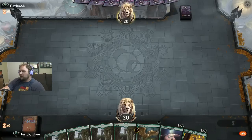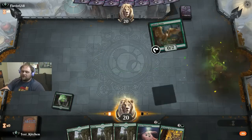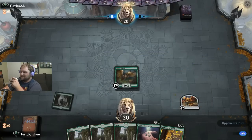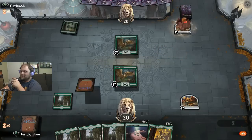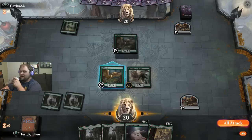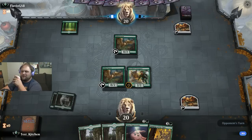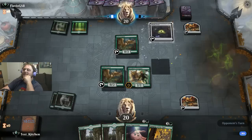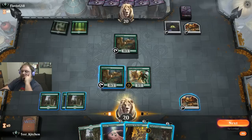We can Gilded Goose turn one — good enough for me. We also have Giant Opportunity and Rampage of the Clans for later. Let's go ahead and set the goose loose! On both sides of the table — the opponent also has a Goose! We'll Woodland Champion this turn. Don't attack, Goose — that ain't what you're good for. Opponent has a Witch's Oven — I bite my thumb at you, sir.